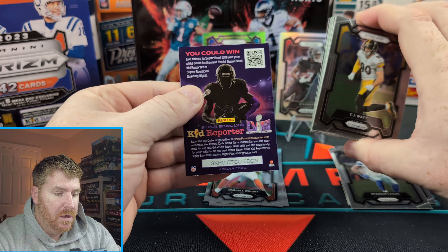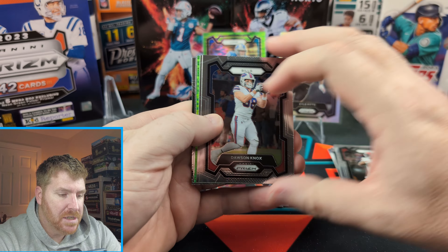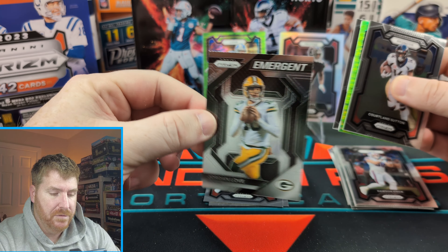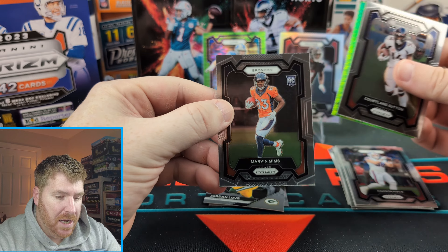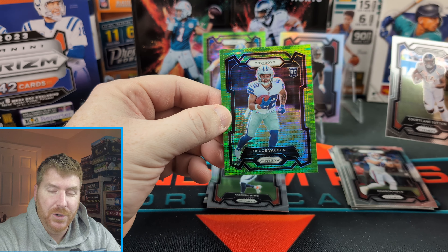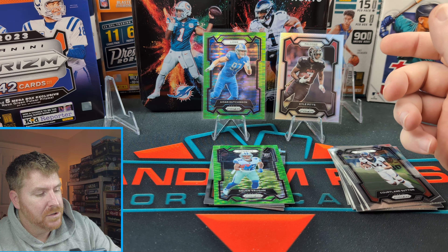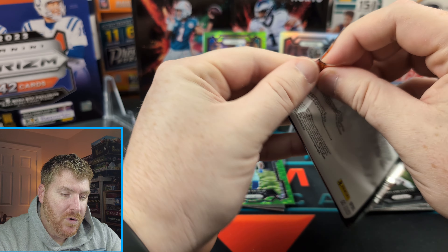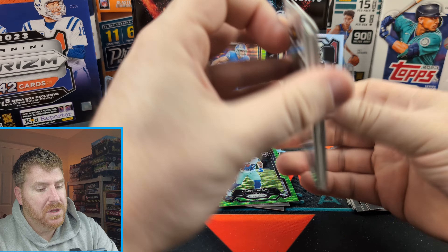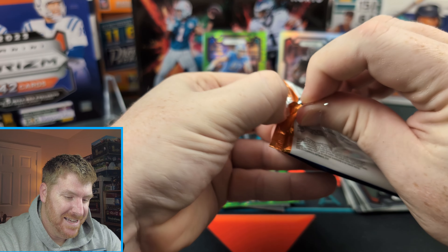Tell you what we did get though: TJ Watt, Chris Jones, Dawson Knox, Cortland Sutton from the back here. Emergent Jordan Love playing out of this world. Behind that Marvin Mims and our green Pulsar for the Cowboys — rookie Deuce Vaughn. Little guy Deuce Vaughn. So we got four packs left to hit something awesome. We got our mem in here, so I'm going to put this pack to the side because that's probably going to be our quote unquote hit — that's the hit of the box.